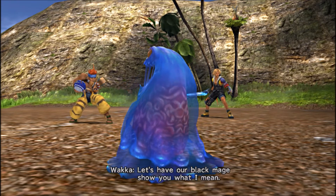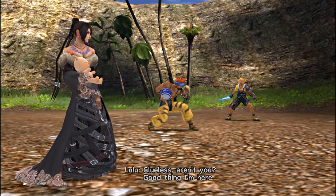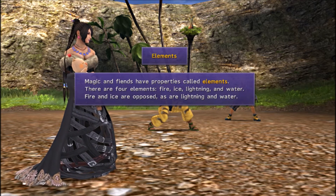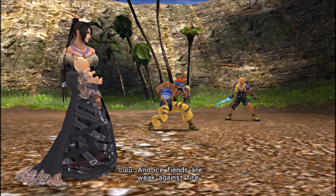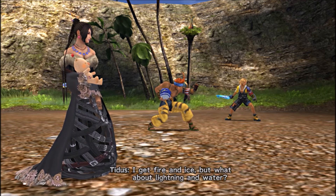Let's have our Black Mage show you what I mean. Lulu! Good thing I'm here. Spells of ice work well against fire fiends, and ice fiends are weak against fire magic. I get fire and ice, but what about lightning and water?